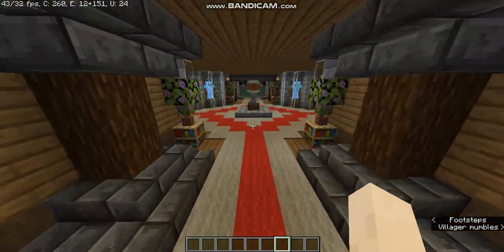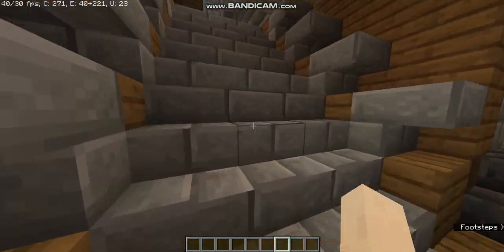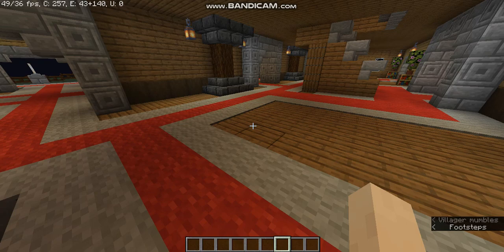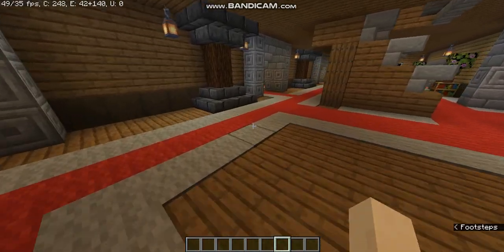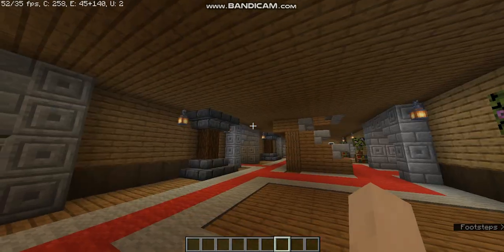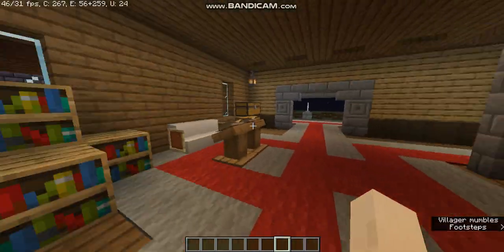Here we have a place for your pet where you can make your pet sit. Coming back to the structure block — the structure block is basically a block from which you can copy a build in the world. It has a limit for copying, and this mansion fits that limit.